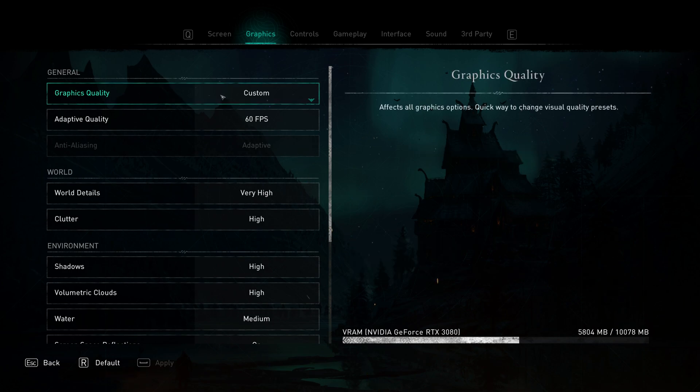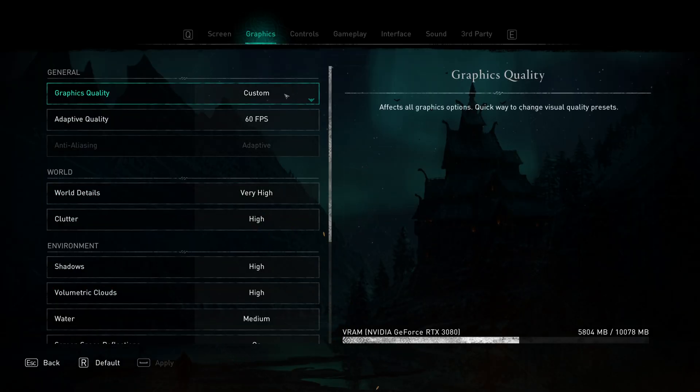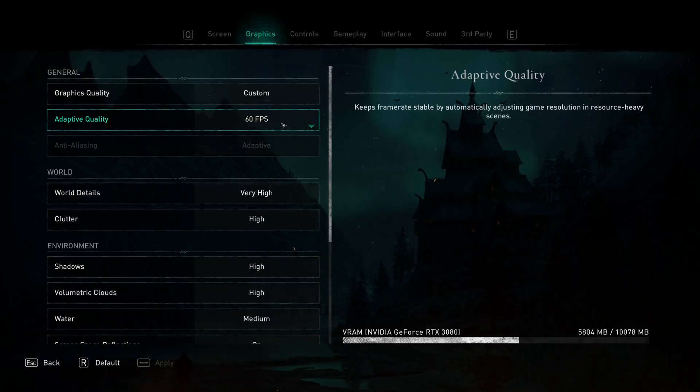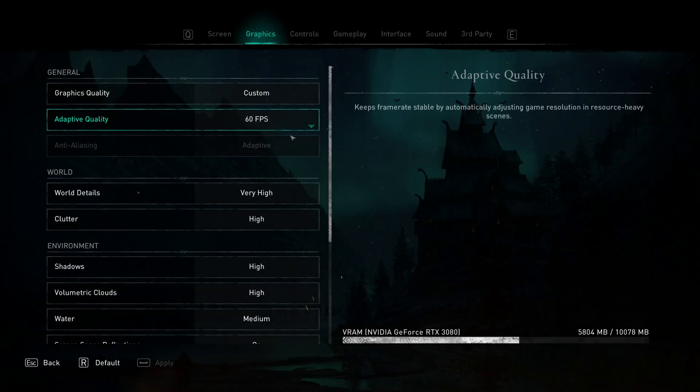Under the Graphics tab, the first thing that pops up is Graphics Quality — this is just a list of presets to set graphics and forget about it. Anything you change below automatically switches it to Custom, so for this guide we're going to ignore that preset option. Adaptive Quality throttles your graphics to try to hit a target frame rate — you can set it to off, 30, 45, or 60 fps. On a lower-end system it can squish your graphics so they look like they were rendered on a potato. I'm running adaptive quality at 60 fps because I have an RTX 3080 and I've seen really no change in graphical fidelity, but my FPS shot up through the roof. I recommend shooting for 60 fps adaptive quality if you have the hardware for it.